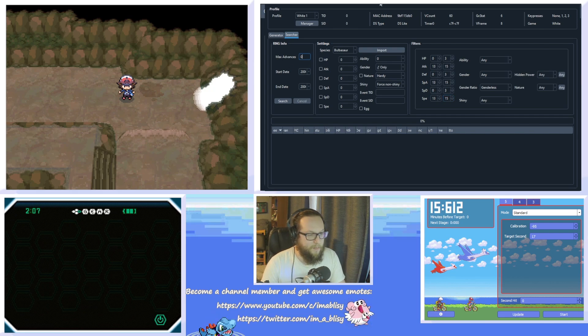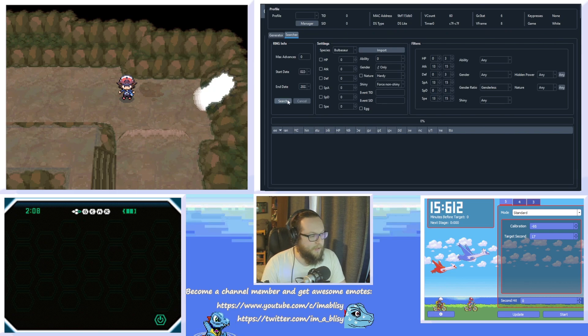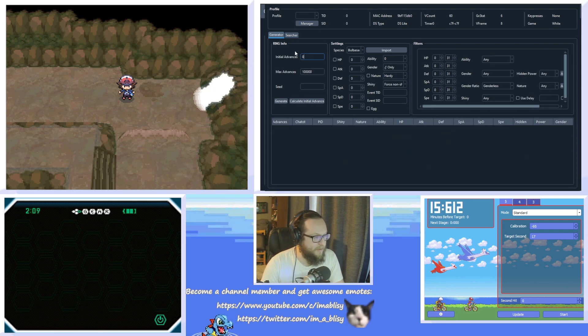Then go over to max advances and set that to zero. You can also pick the date and time that you're willing to do — I usually like to make it a real date and time. Once you've got the date range set, you can hit search. I'm also going to remove one, two, and three key presses — you're going to get a lot of results so there's no reason to have anything crazy in here. Set key presses to none, then hit search. You'll get a lot of results really fast. Once they come in, you can pick literally any of these. We're going to pick this seed, copy it, paste it into the generator down here, hit calculate initial advances — remember that value, mine was 39 — then hit generate. This will get you your Chatot pitches.